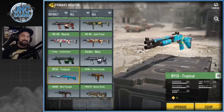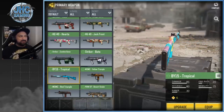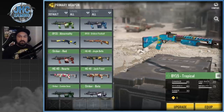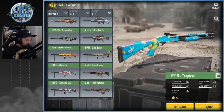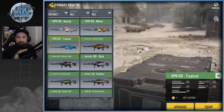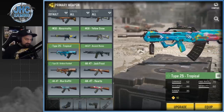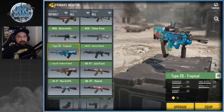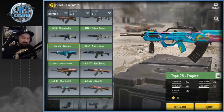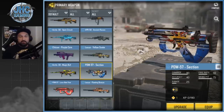My number one uncommon skin is the Tropical skin. If you've been watching my stuff for a while, it was a meme at some point — I tried to get all the tropical skins on all the guns for Battle Royale. I have the BY15, the Striker, and the Type 25, and I still use it. This is the Tropical XPR-50. I like the colorful stuff, and it's not that popular, which I love even more. When I use it, I often get asked what skin that is — it really stands out.